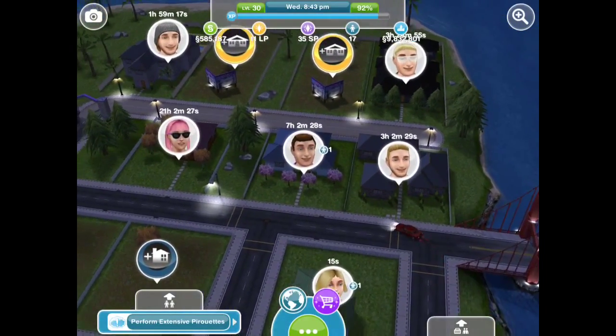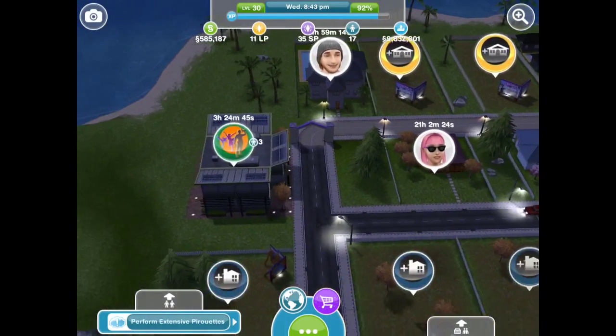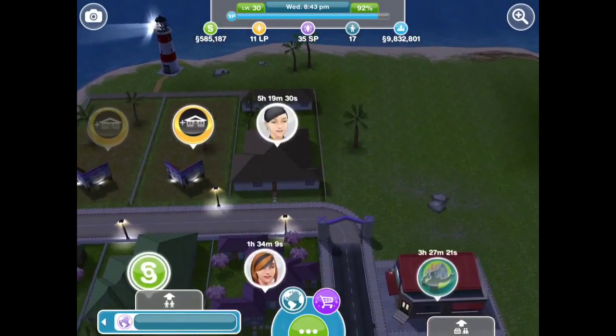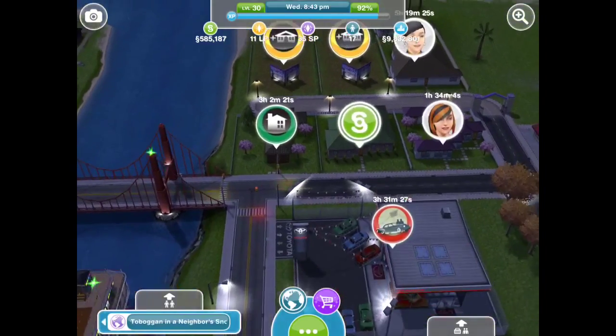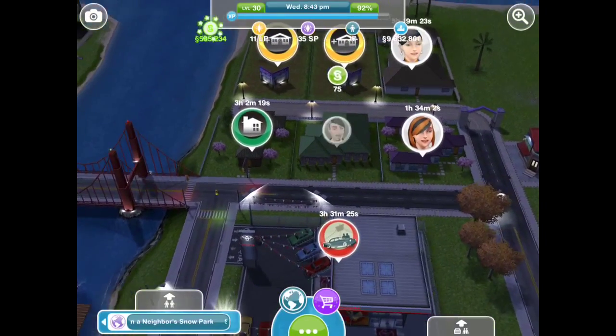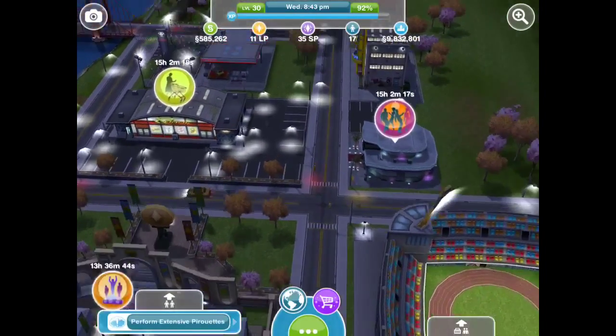You can see several of the pre-furnished houses here and the beachfront. This is my beachside escape. I still have some vacant houses — I'm not able to add sims yet because I'm not on the next level where I'm able to add a new sim.